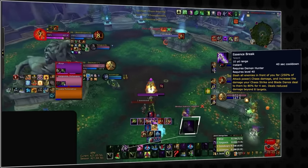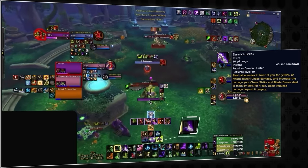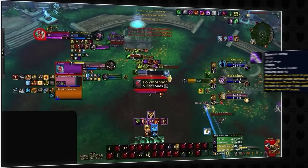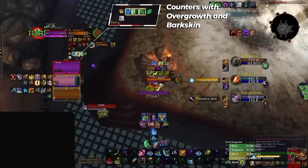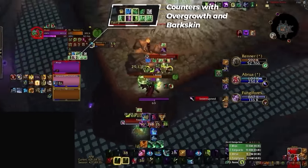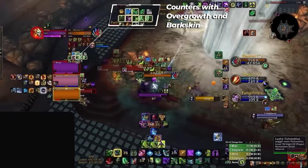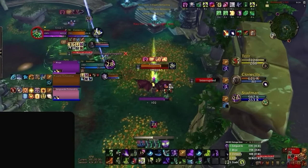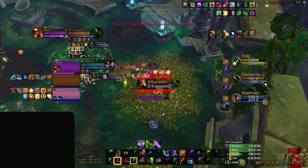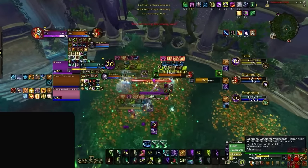The last damage amplification demon hunters possess is Essence Break, which not only increases Blade Dance and Chaos Strike damage by 80%, but can also hit pretty hard itself. When you see this ability, try to use a defensive as soon as possible — it's one of the biggest burst combos a demon hunter will do. We definitely recommend you track this ability on your omnibar or weak auras. Fortunately, the debuff only lasts 4 seconds, so if you're really fast on the trigger, or the demon hunter is slightly out of range, you can crowd control them with an instant and prevent taking any damage at all.